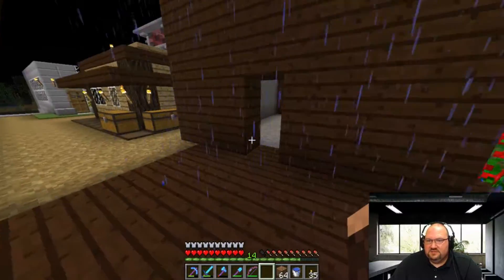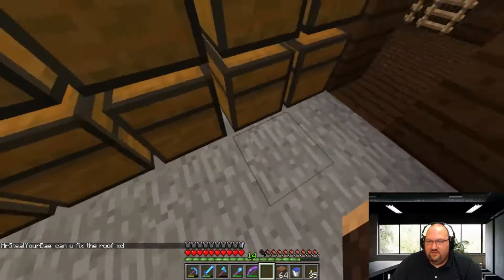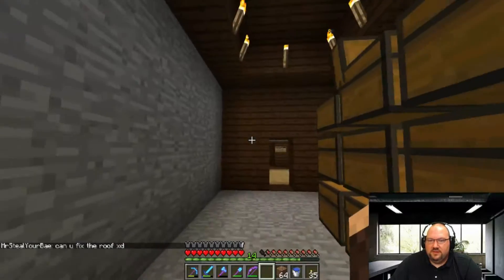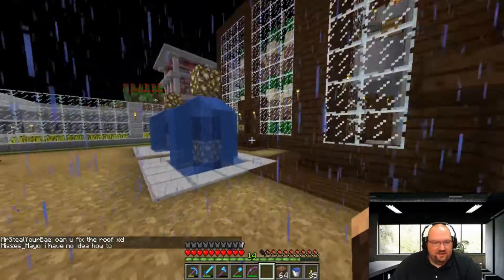Let's check this out — this is our sugarcane warehouse. I believe we have all the chests full, all except this one. Kind of like our little reserve money in the bank.